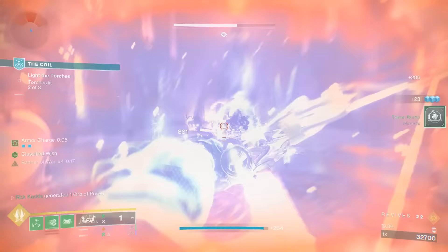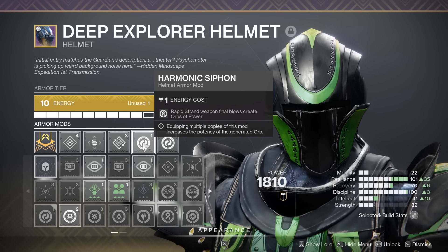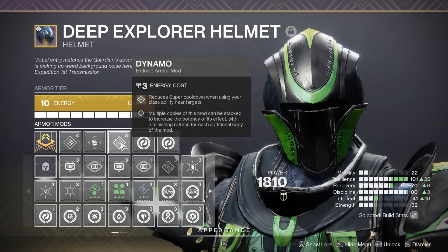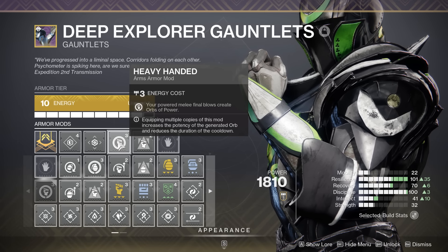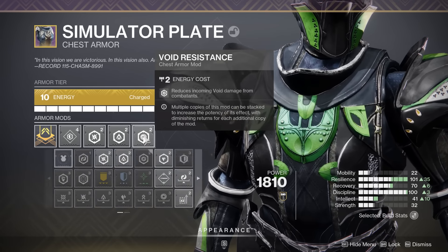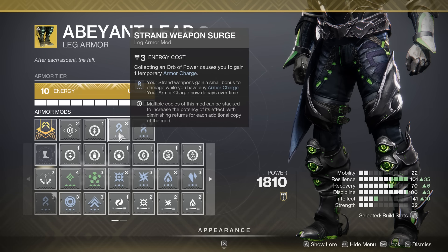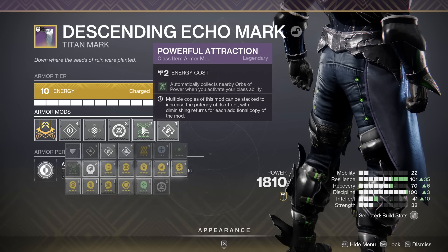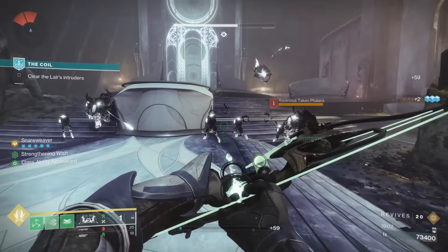For armor mods on the helmet, we have two harmonic siphons for our strand weapons, and then a Dynamo because you're using your class ability so often to suspend targets. For the gauntlets, we have Focusing Strike and then Heavy Handed for orb production. For the chest piece, we have the trifecta of resistances. For the legs, we have double strand weapon surge because we're using our bow quite a bit, and Recuperation. On the class item, we have Outreach, Powerful Attraction, and Reaper — again because we're using our class ability so much and it's regenerating so fast.